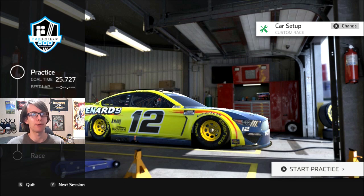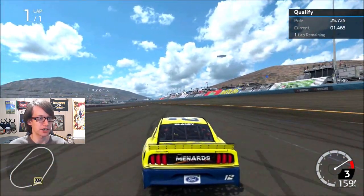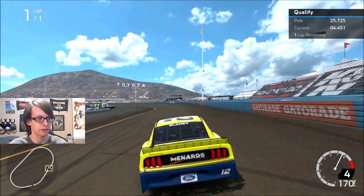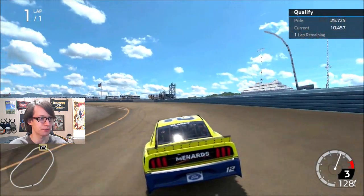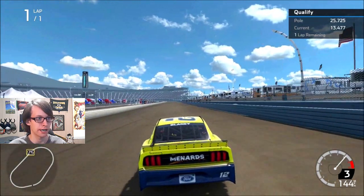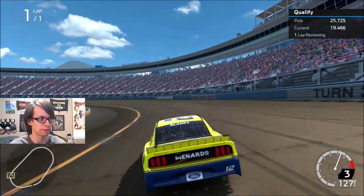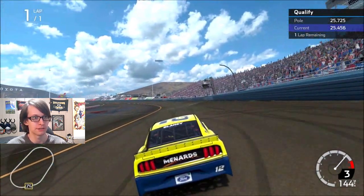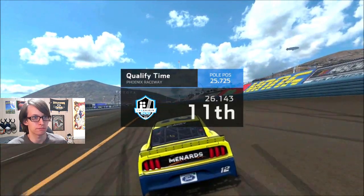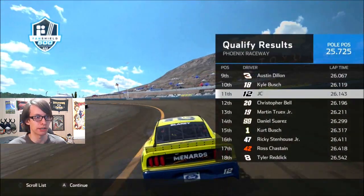I got a custom race set up. We're going to skip practice and I'll show you the setup after qualifying. The only thing I changed on the setup man's video for his NASCAR Heat 5 Phoenix setup was the wheel lock. He said if you're on controller you should probably run 10 or 12, not 8, so I put it on 11. We're about 0.4 seconds off the pole time, and we're starting 11th — that's on the inside.